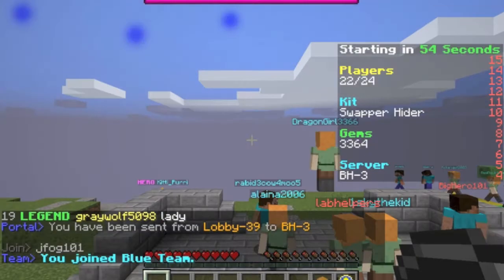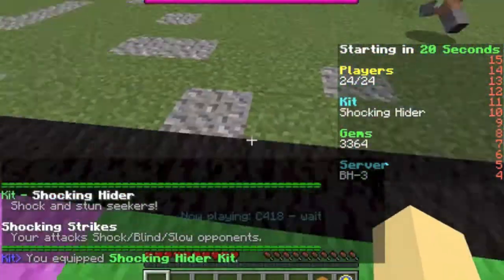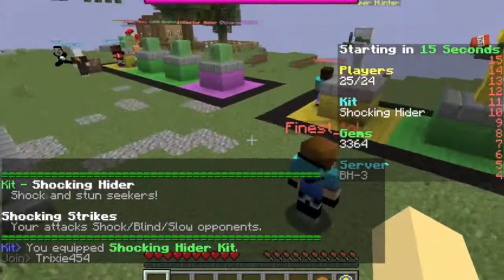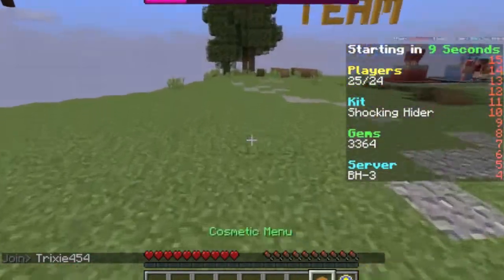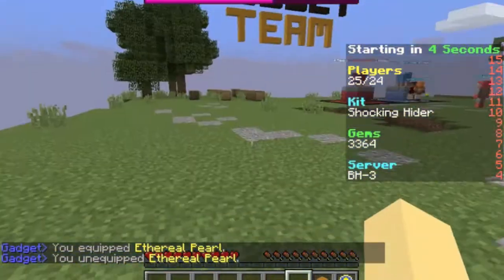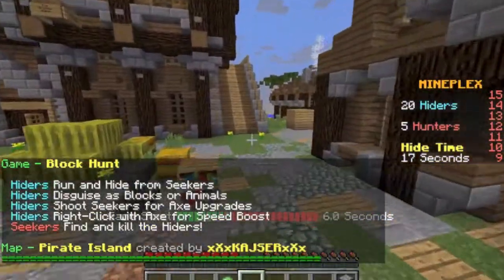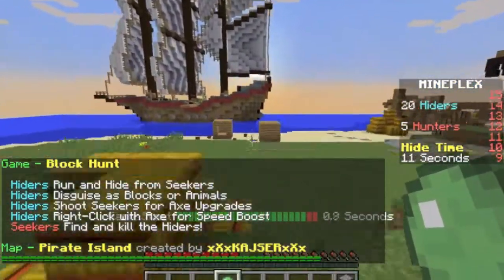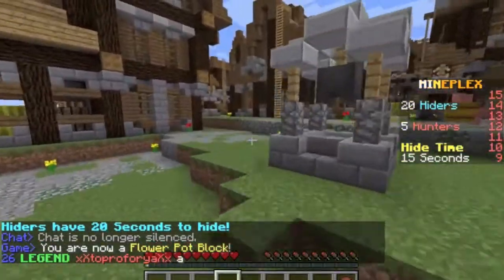Here we go, we are on blue team and we're starting in a minute. I'm going to be a flower pot hider since this is a guide to all flower pots. Let's get up on that tree there. We'll go down to the beach here and I will be showing you one of my favorite spots for sniping. Let's get into it.